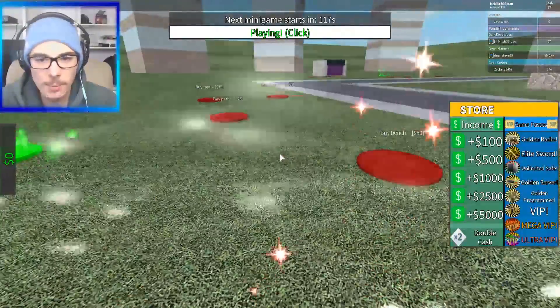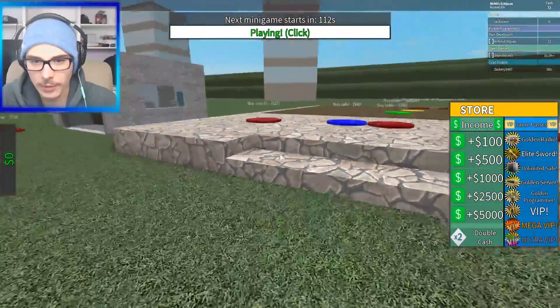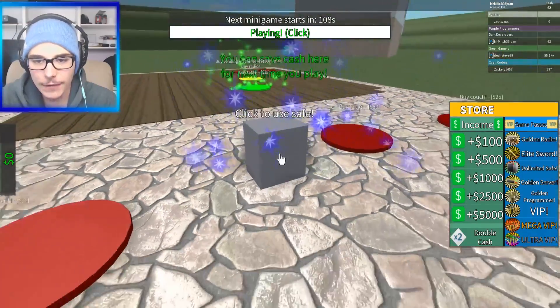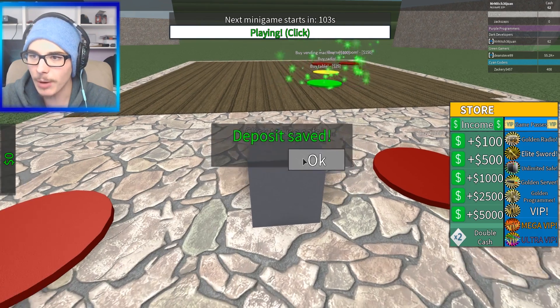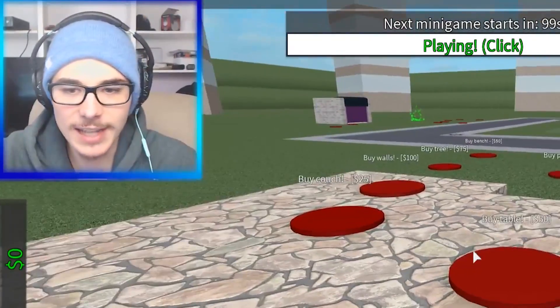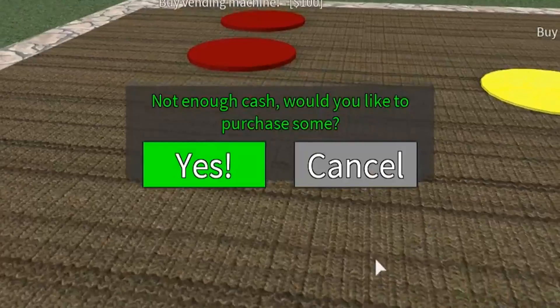So we got tree, sign, bench, path. Buy first floor for 25 — okay, we're gonna buy this for 25 bucks. We will buy a safe for 10. Click to use safe. Okay, so apparently we can deposit cash. Not quite sure, ladies and gentlemen. There is a lot of stuff inside this game. We'll buy the table — not enough cash.